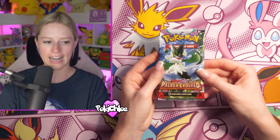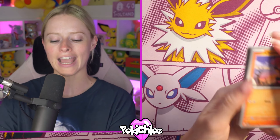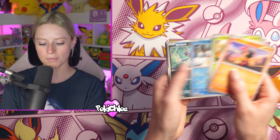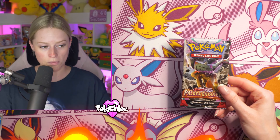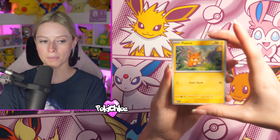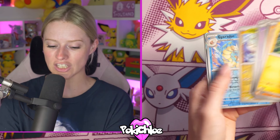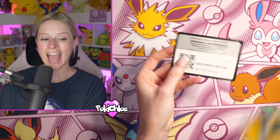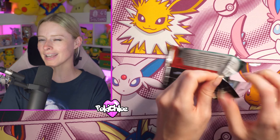Let's pop the booster box open and get straight into it. Let me know in the comments — are you guys putting together a master set? Starting off with a Weeviloh holo. Do remember with Scarlet and Violet we get holos in every single pack. Pack number two — we're going to open the whole booster box today. I started putting together the master set of Scarlet and Violet base and kind of changed my mind, but Paldea Evolved looks like it's got some really good cards so I might try to master set it.